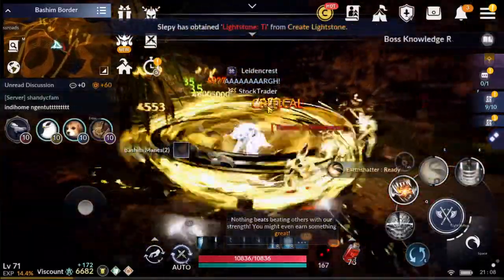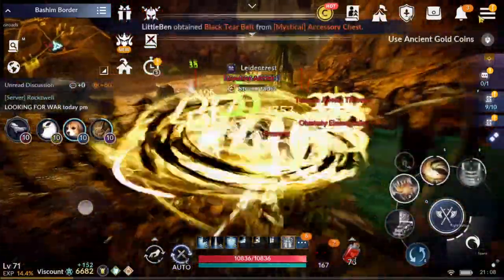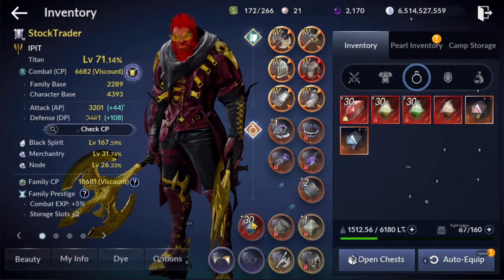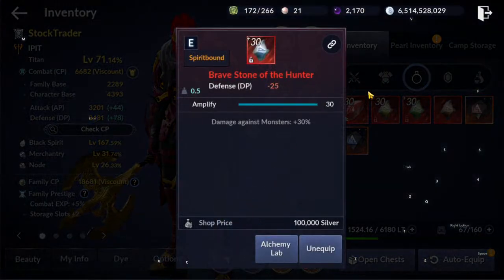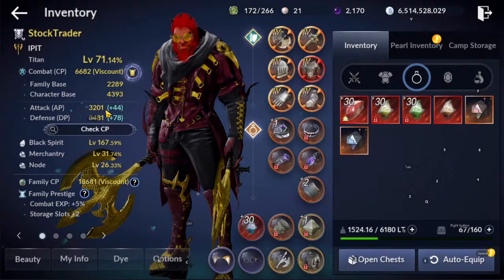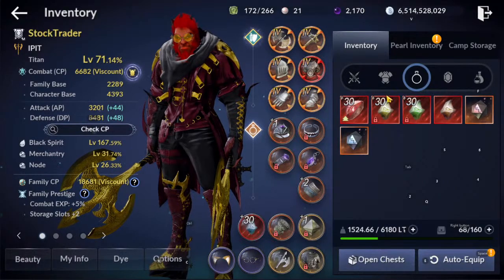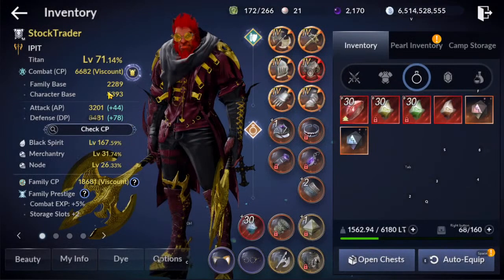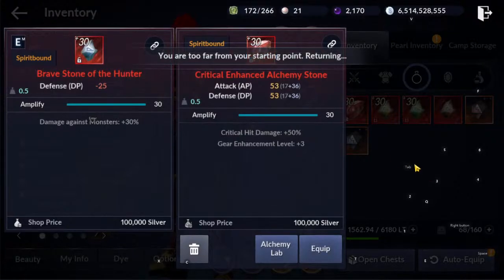Oh, look at that — 4.2K! So if you get this one, use this instead of the Sushi. If your AP is 3.2K or above, then use this one — it's already better. If you're a Hunter and you go pure AP, most likely your AP by now is around 3.5K, so this one is definitely better. You can use my character as a basis: 3.2K and above, Bravestone of the Hunter is already better than the Sushi.